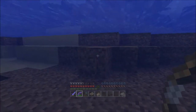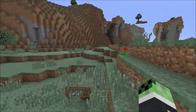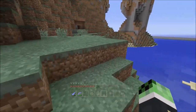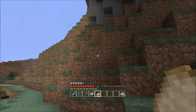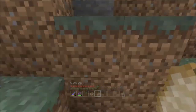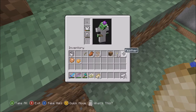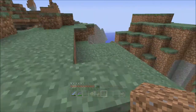Check out this bow and this sword — almost dead but it's there. I also got Wizard to take my seed and explore it to tell me what's around. I didn't ask for mine shaft coordinates or anything too drastic — I just wanted to know if the stronghold is on this side of the world, and he confirmed yes. So we can fight the Ender Dragon before the update!